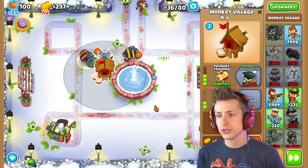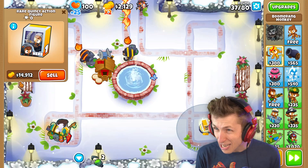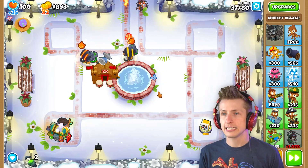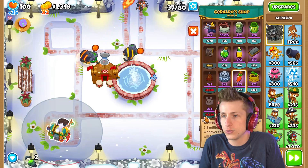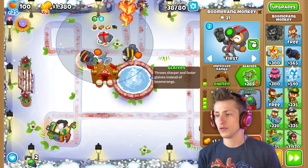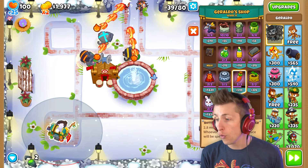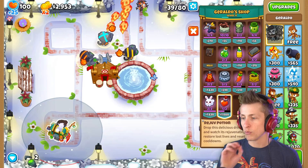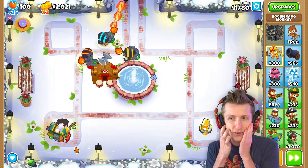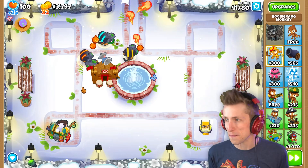I want to get primary training — do we have both abilities ready? We do. I'm so ready for the MOAB to show up. Primary mentoring increases ability cooldowns, which is going to be really nice because the more ability cooldowns reduced, the better. Let's get some more boomerang monkeys — I want just an army of them. And this one resets ability cooldowns, which is actually so powerful. It was too strong! We have the three amigos: three different boomerang monkeys ready to blast them.